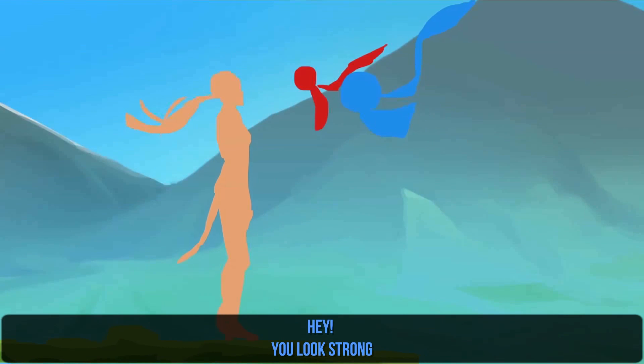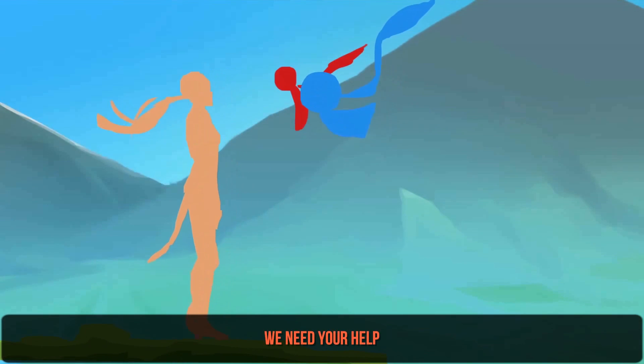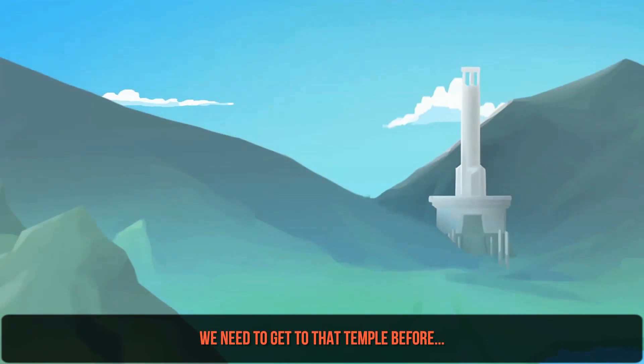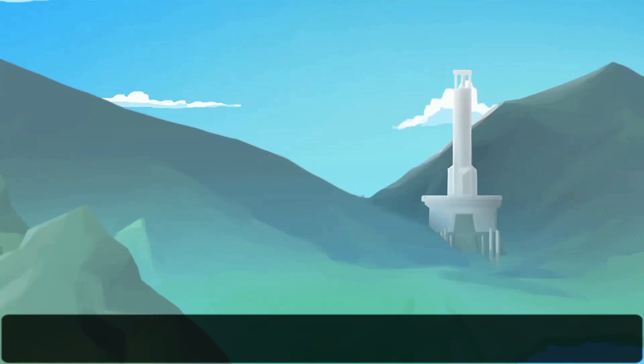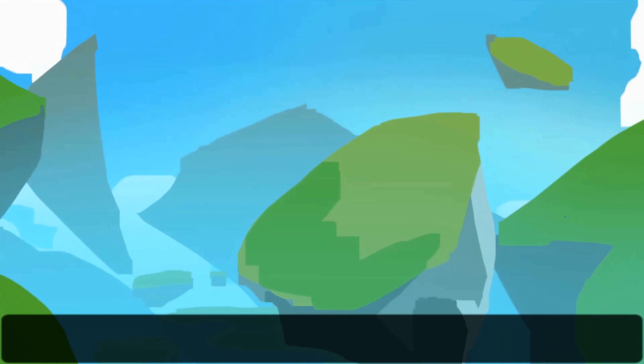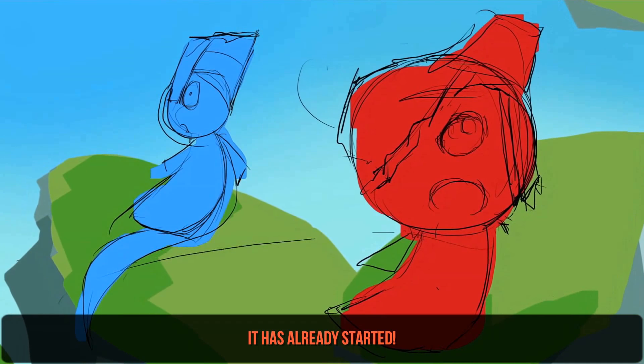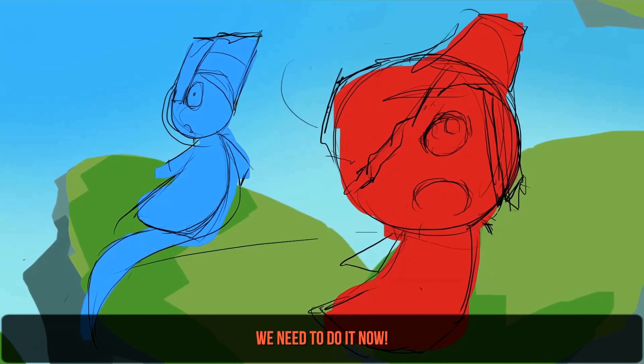Hey, you look strong. We need your help. I don't even know who I am. We need to get to that temple before... Before specifically that. Shit, we're already late. It's already started. We need to do it now. I'm assuming that's placeholder art? I'm not 100%, because this is a preview build of the game, so... deal with that.